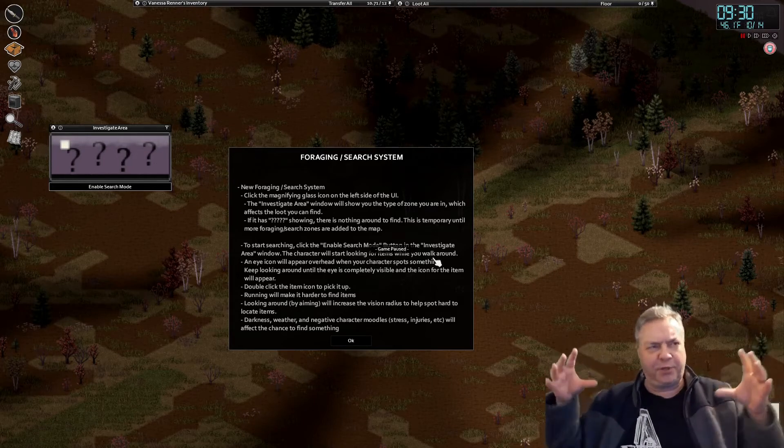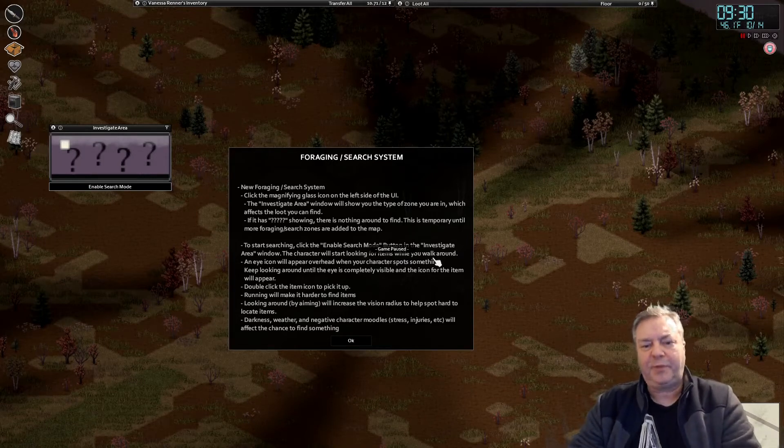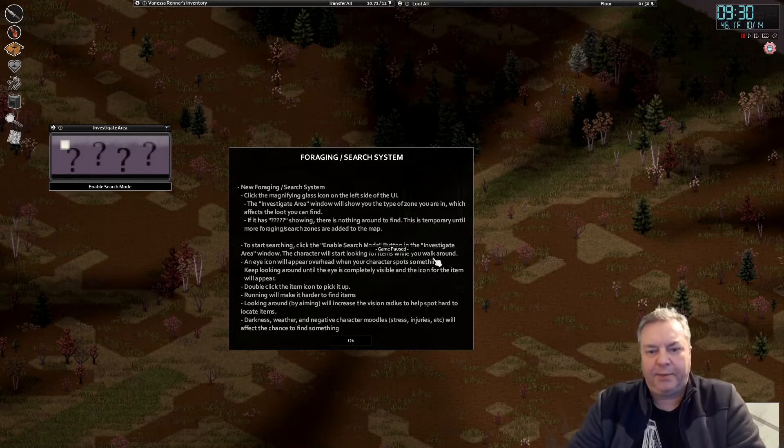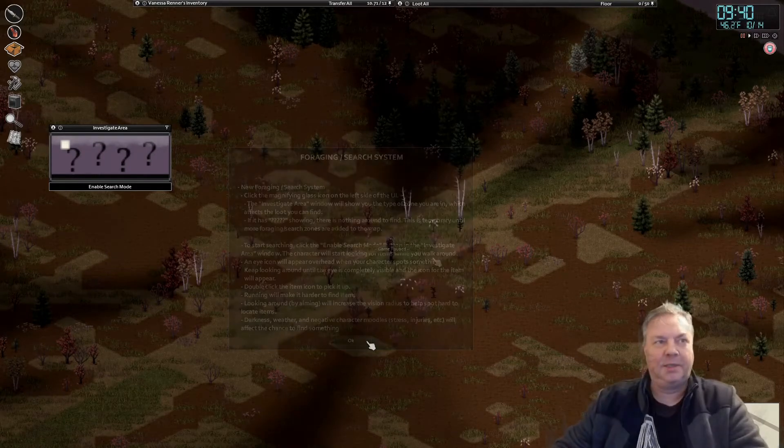Search mode brings focus into a circle around you and blurs the larger surrounding area. The eye icon will appear overhead when your character spots something — keep looking around until the icon is fully visible, then something will pop up on the floor to pick up or discard — you get XP either way. Running makes it harder to find items, and aiming increases the vision radius. Darkness, weather, and negative character moodles like stress and injuries will also affect your chance to find something.